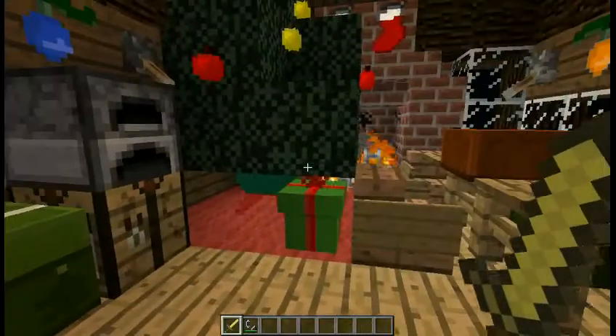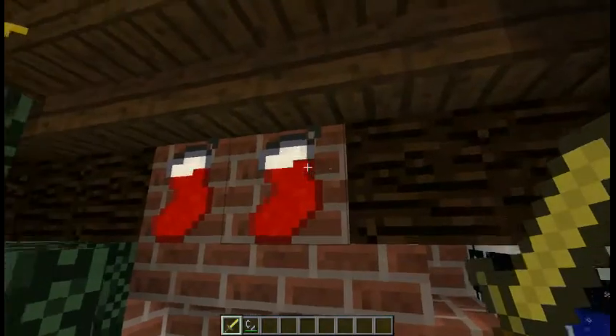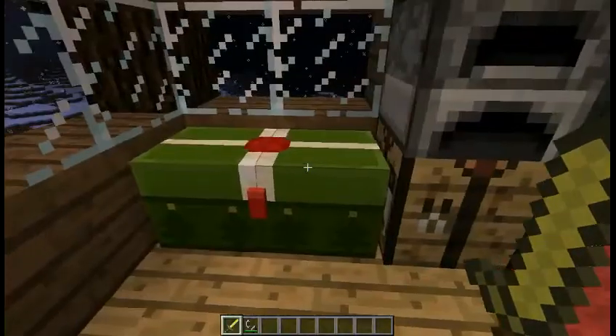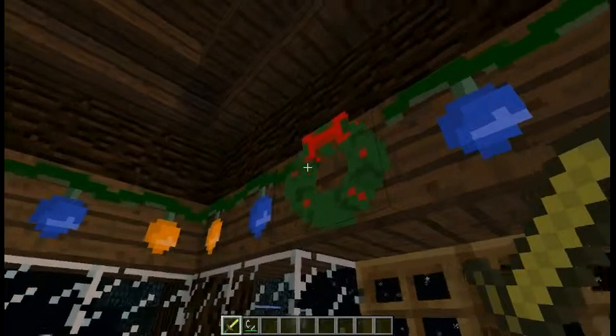Next is the Christmas stocking. Christmas stockings are just a simple decoration — you cannot put anything in them, but they're pink and really cute. After that is the wreath. You just need any kind of leaves and red wool in the middle, and you will get a wreath like the one shown here.